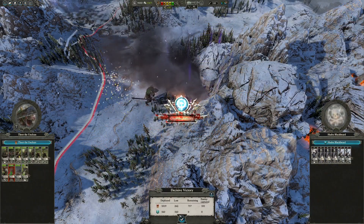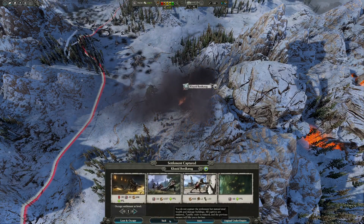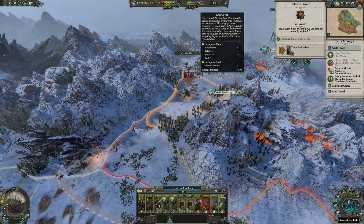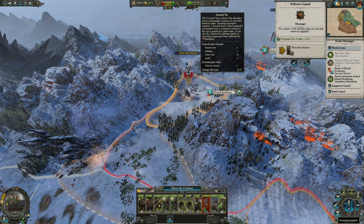It is through battle, either auto-resolved or physically fought, which will provide the fastest way to gain Growth Juice. You're playing as the Skaven, so as long as you're aggressive in your playstyle, you'll be gaining Growth Juice at a rapid speed, especially if you have a few Skax cities that you can take advantage of.